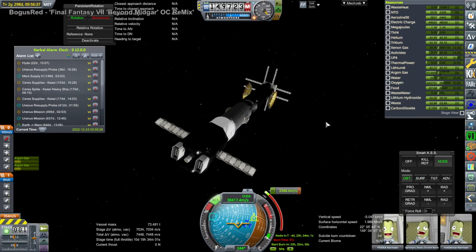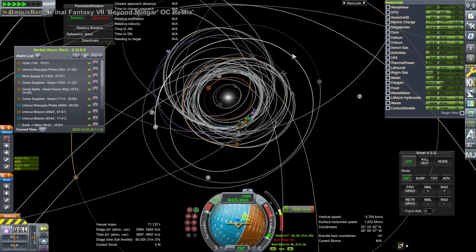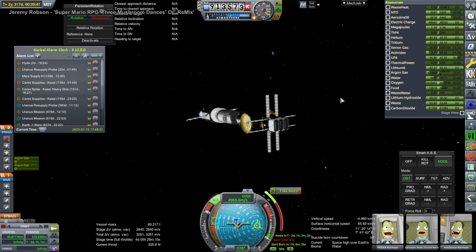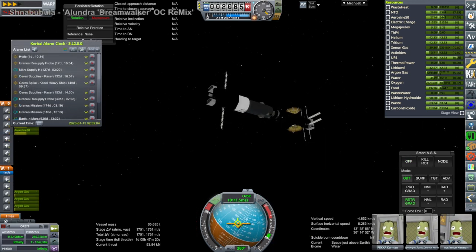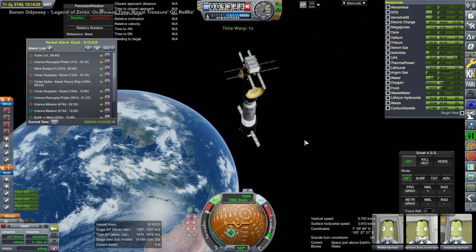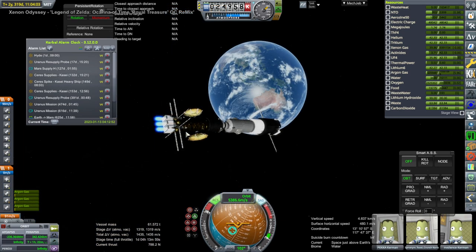We can now turn to the Ganymede mission coming back. We had a Ganymede landing with Synonym Toast Crunch; Ambysounds had his own mission; Pekka waited in orbit around Ganymede. This is arriving back at Earth. Before we get to Earth's SOI we need to bring the orbit down, because it's coming back from Jupiter with a lot of speed. We're using ion engines so they take a lot of time. We're bringing the orbit down ahead of time before entering Earth's SOI so we can capture more safely without getting flung out into interplanetary space again.